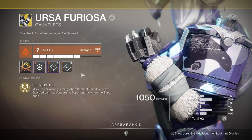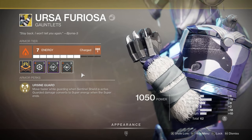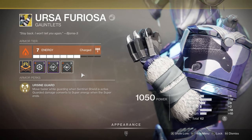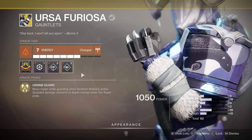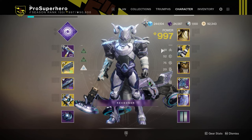Ursa Furiosa is the staple of this loadout. You kind of need it for it to work the way I want it to. Ursa Guard is the perk — you move faster while guarding when Sentinel Shield is active, and guarded damage converts to super energy when the super ends. This was so freaking powerful when it first came out. You would see videos of people keeping their super up almost the entire match. Since the nerf, I feel like no one really runs it anymore, but you still get a decent amount of super back, and moving faster while guarding does help in certain scenarios, especially in control. It is still a very useful exotic, and as you can see in the gameplay, I get my super back a lot and it's pretty powerful.